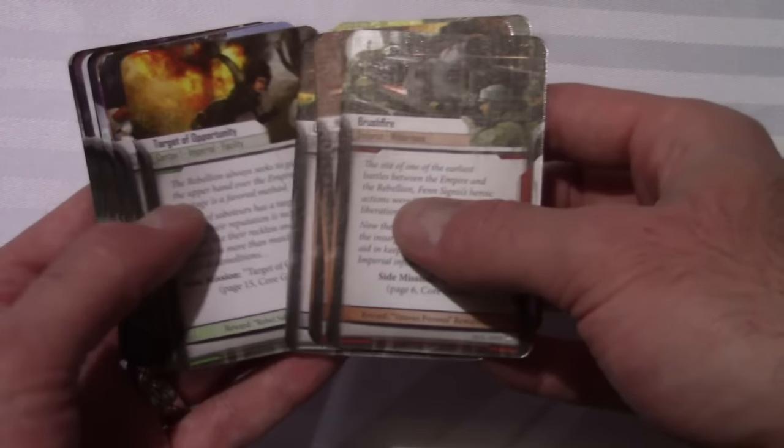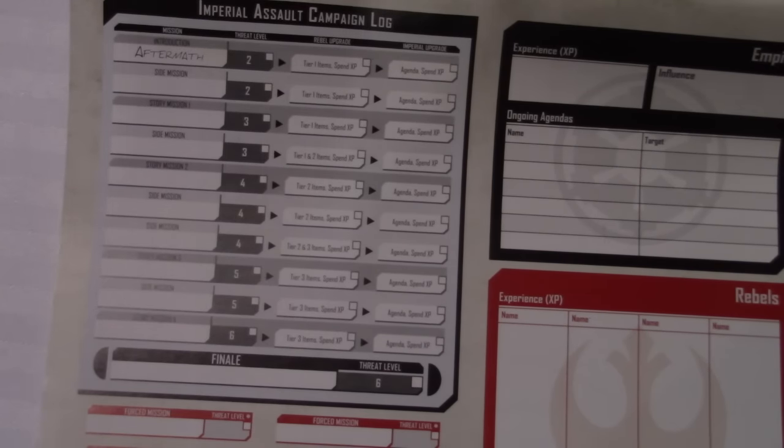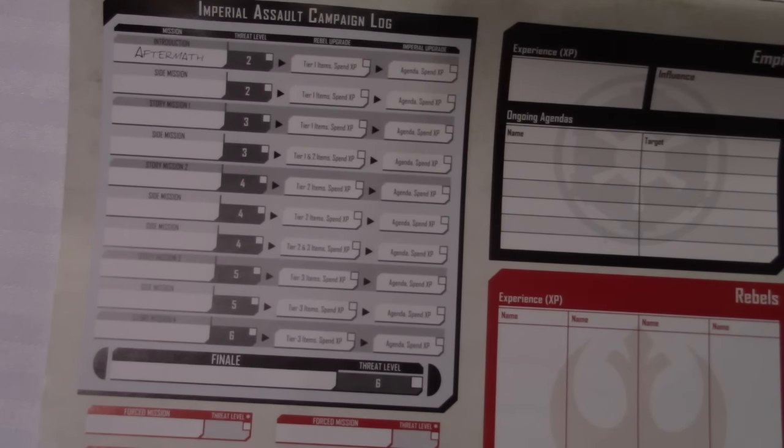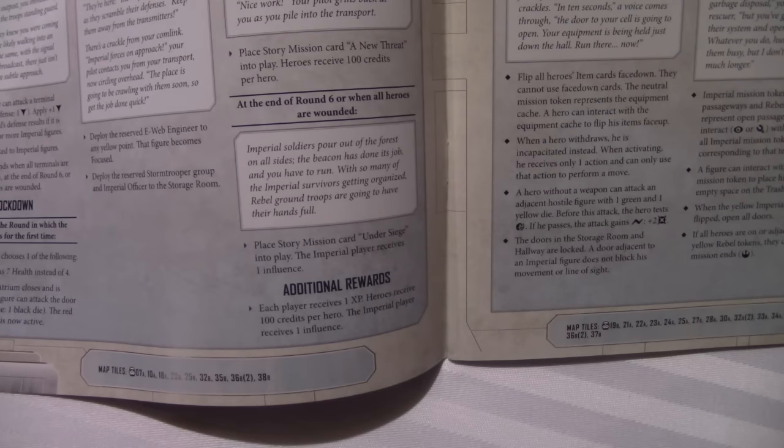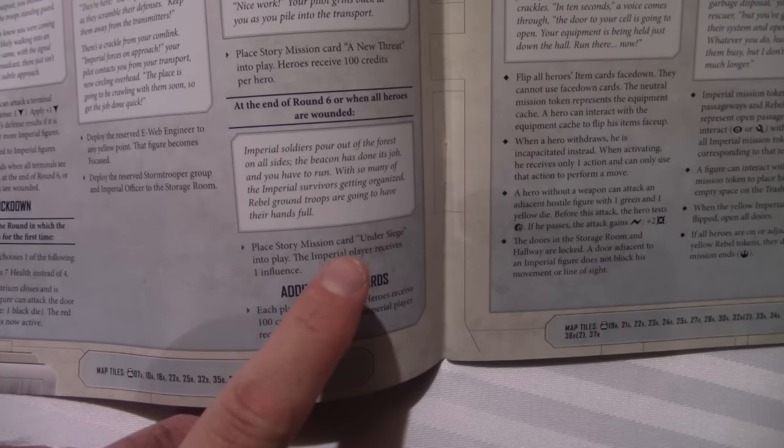The campaign is the core of Imperial Assault and I really enjoy the campaign structure and how the missions are chosen. At the start of the game, the rebels make a card deck full of side missions. A campaign always starts with the first mission called Aftermath. Afterwards, the missions usually alternate between side mission, followed by a story mission, then another side mission, and so on. Story missions are determined by the winner of the previous story mission — for example, if the Empire wins Aftermath, the next story mission played has to be Under Siege. When prompted to do a side mission, the rebels will draw two cards from their side mission deck and choose the one they want to attempt.